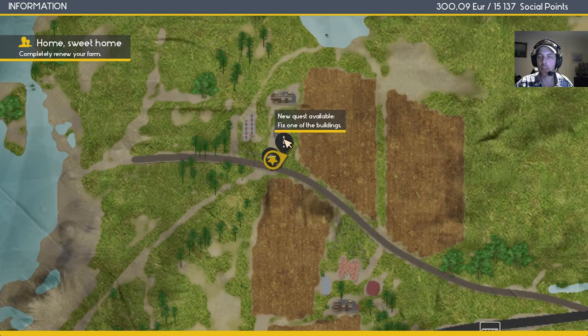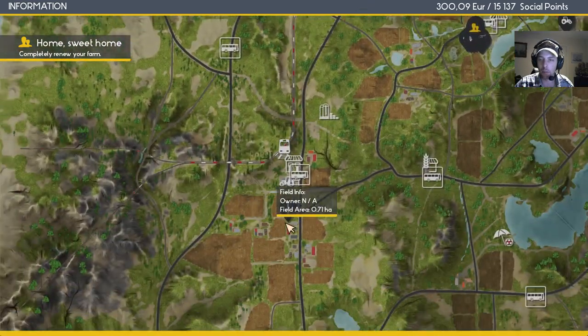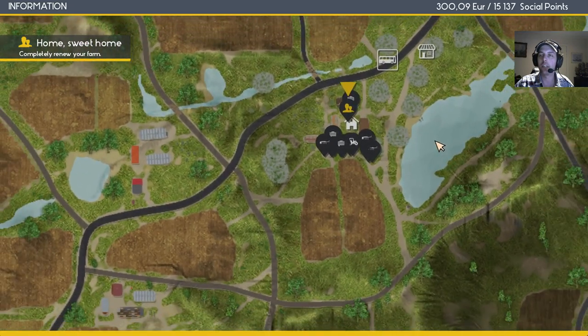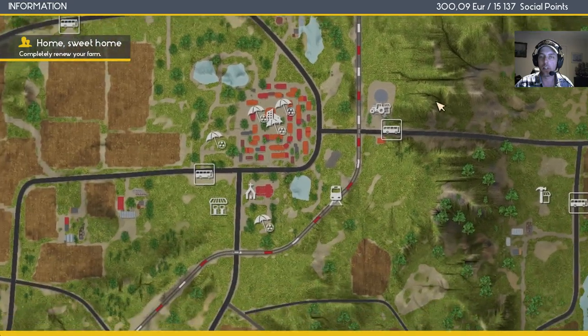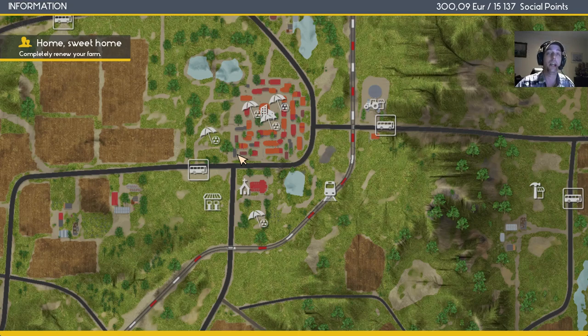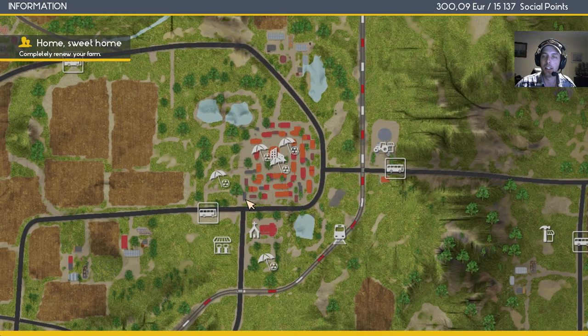We've had a few updates. It appears they fixed quests - now it shows things like 'fix one of the buildings' and 'plow the field.' They've updated like four times since the last time I played just a couple of weeks ago. They supposedly updated the town square too - it's supposed to be populated now, but I hadn't actually checked it yet.